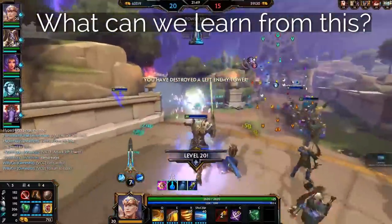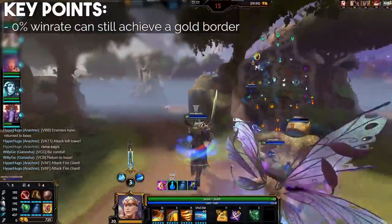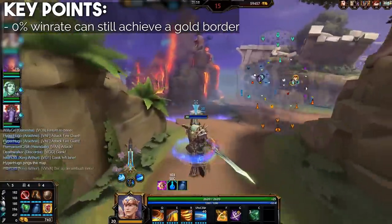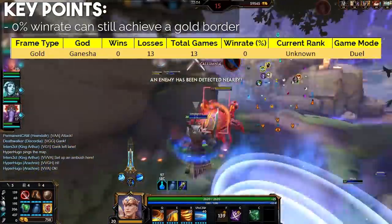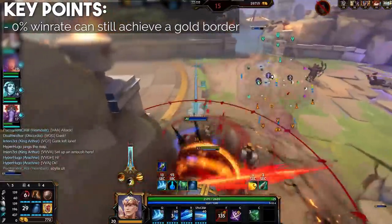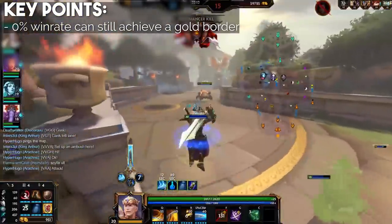So that's the data. What are the key takeaways? The first thing that jumps out is that you can get a gold border with a 0% win rate. That was something I didn't think was possible prior to gathering this data, but there was a Ganesha duel player in my sample who went 0 for 13 and still had a gold border. So to me, this means that as long as you've played 10 games on a god, you will at least get a gold border, regardless of win rate or rank — meaning they effectively mean nothing at face value.